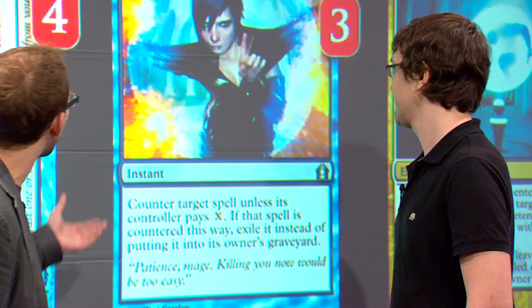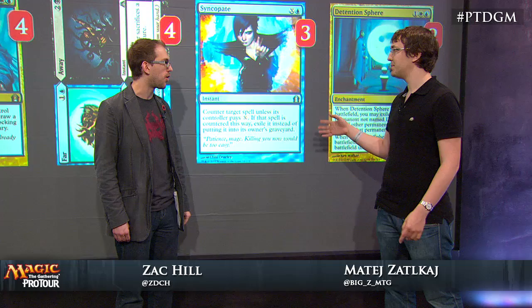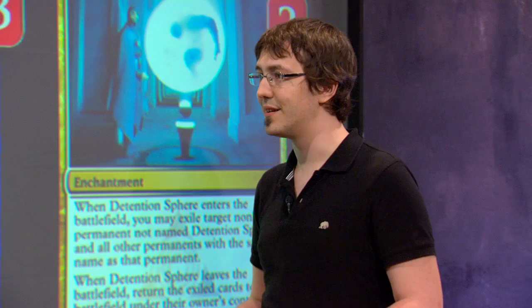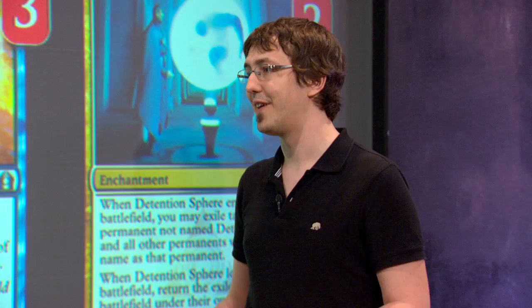Now Syncopate here — three copies of this counterspell. There's a lot of countermagic available in this format. Why Syncopate specifically? We played around a lot with the numbers, but we found out that you want a two-mana counterspell basically. Against some decks you really want to counter them on turn two — just Syncopate for one, hit an aggressive creature or an opposing Sin Collector — just a lot of options. You can just play your lands with Syncopate mana up and you don't have to worry about anything.